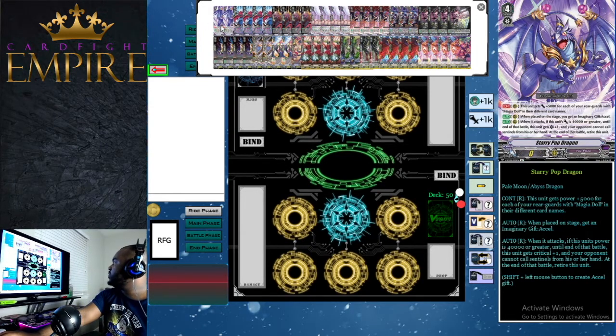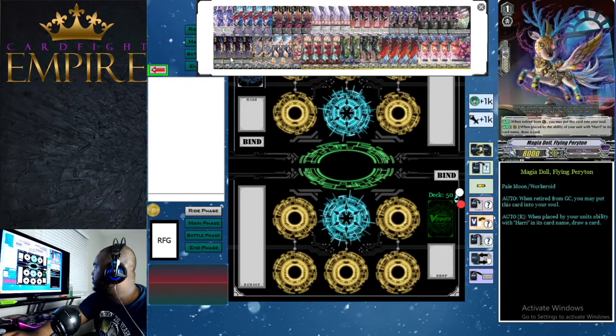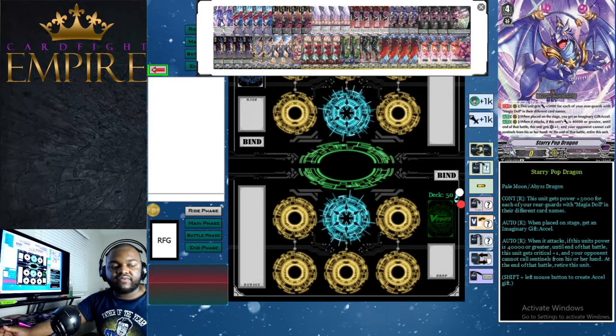First, we have two grade fours — something Pale Moon got in this set. They can add a grade four to their main deck. Their grade four is called Starry Pop Dragon. Let's talk about its rear guard abilities because this is a key unit for your final turn. It has three rear guard abilities. The first is a continuous ability: this unit gets plus 5,000 power for each of your rear guards with Magia Doll with different card names.